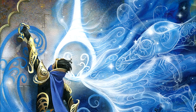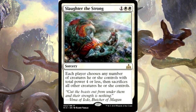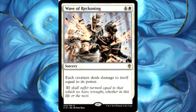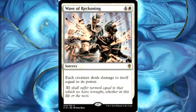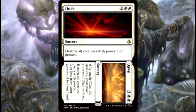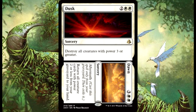Next is Slaughter the Strong from Rivals of Ixalan. Each player chooses any number of creatures they control with power 4 or less, then sacrifices all other creatures. You can target every single creature in this deck and keep all of your creatures for 3 mana. Next up, we have Wave of Reckoning — each creature deals damage to itself equal to its power. We have one creature in this deck that this actually hits in our deck, but for the most part our deck is going to be largely immune. And the last one, probably my favorite from Amonkhet — Dusk destroys all creatures with power 3 or greater, and then we go to Dawn afterwards, which returns all creature cards with power 2 or less from your graveyard to your hand. So we have both a good board wipe and graveyard recursion all in one card.